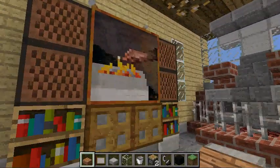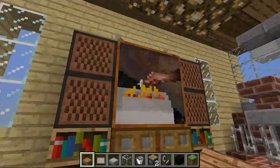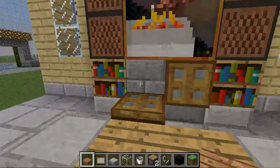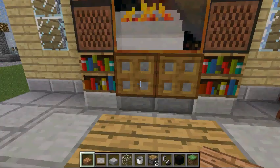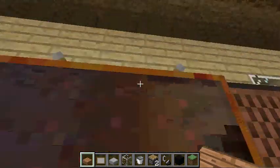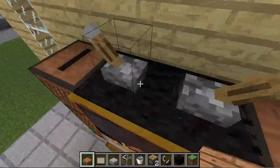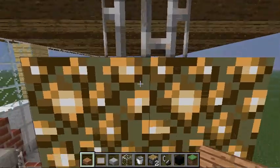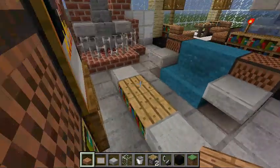This is the living area, and this is the television. As you can see, I put trap doors to make it like a cabinet feeling area, and I use the levers as antennas. You can also see here that I use the iron bars and glowstone to make a chandelier.